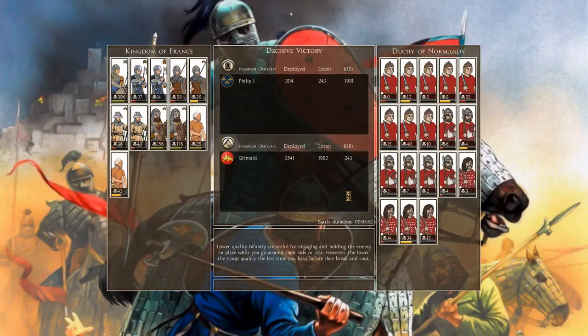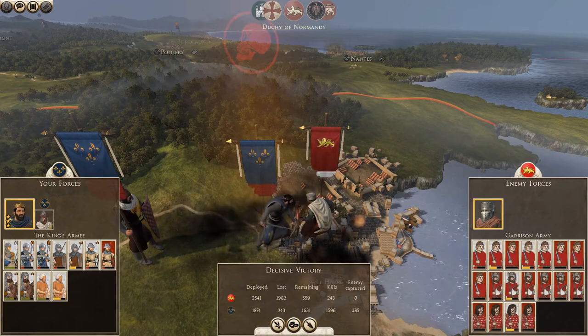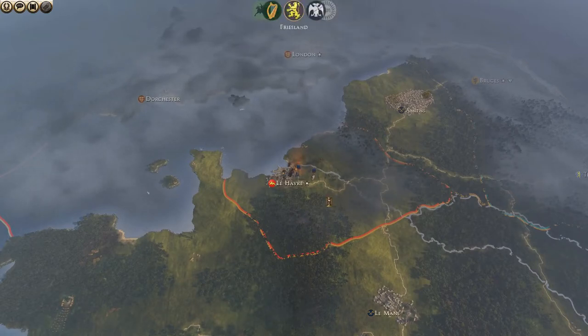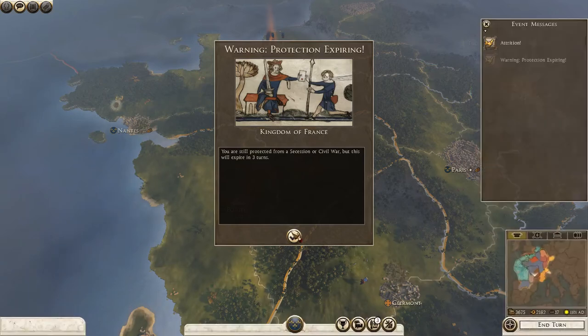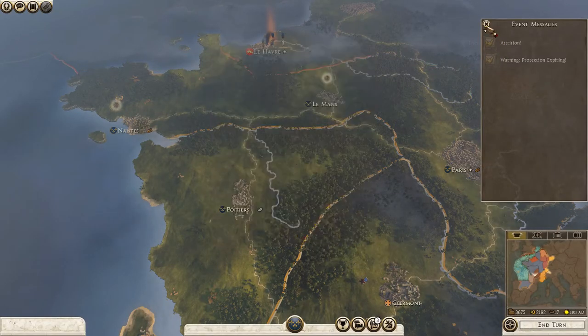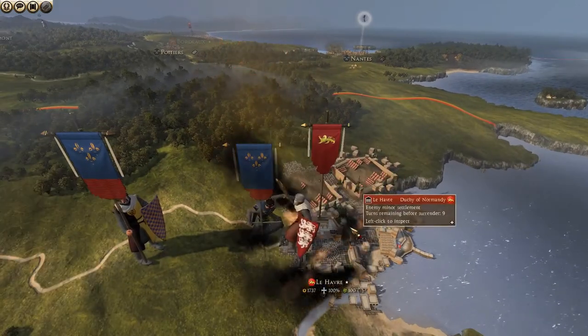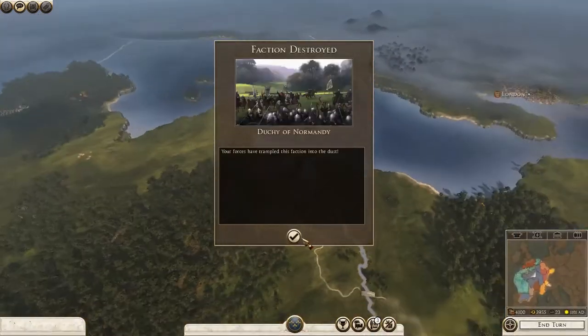I actually shouldn't have ended it early, but apparently they lost over 2,000 — so that basically got destroyed. I didn't need to chase them down. I'll see you back on the campaign screen. With a decisive victory, we've got another one. I'm going to execute all the prisoners. We can auto-resolve the siege — 96%. Kill them. And Le Havre is ours!